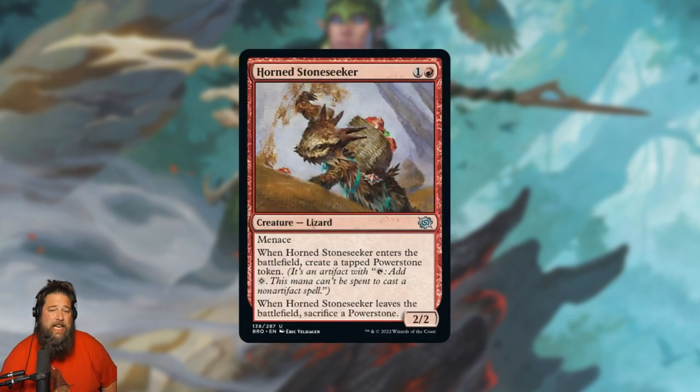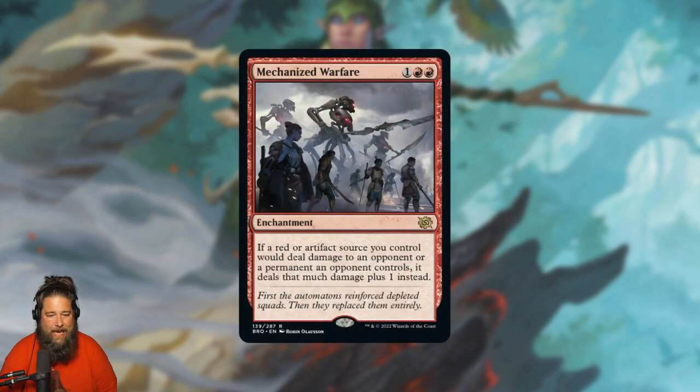Hornstone Seeker is a two-mana 2/2 with menace — when it enters the battlefield you make a tapped power stone, and when it leaves you sacrifice one. It's essentially a two-drop that makes an extra mana, albeit limited to artifact spells or abilities. If you're trying to ramp into big artifacts, that's pretty much on curve, and worst case you just hack a power stone. I could see this showing up in weird ramp decks.